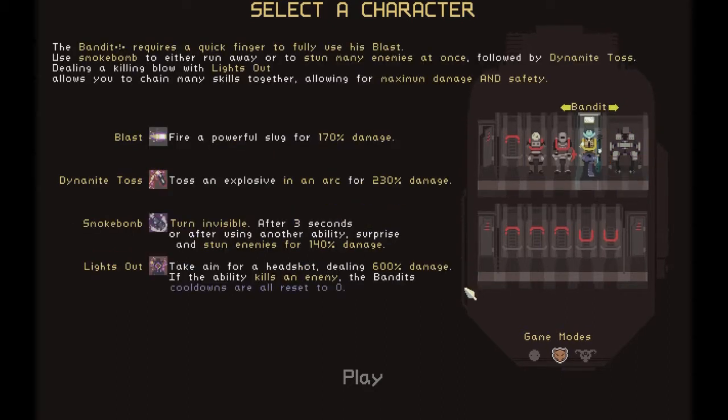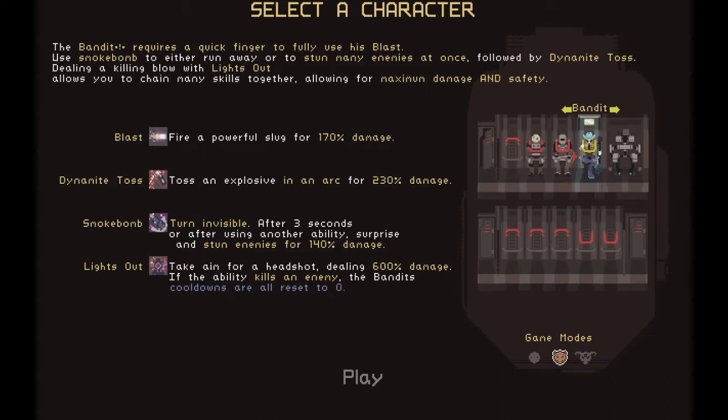The fourth character is the Bandit, unlocked by beating the first three levels. He's very similar to the Commando but with less mobility and more focus on shooting and throwing dynamite. I haven't played too much of him so give me some leeway. His first attack, Blast, shoots his gun for 170% damage. His second skill, Dynamite Toss, tosses an explosive for 230 damage.